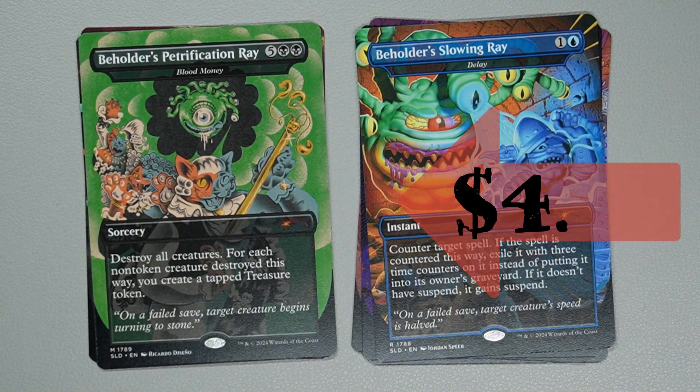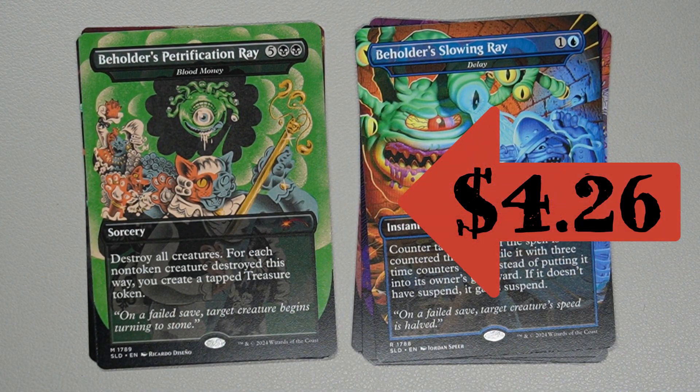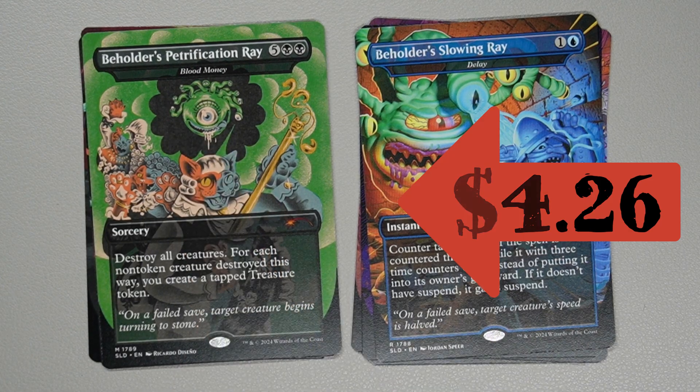Next one is Beholder's Petrification Ray — for 2 black and 5 generic, a sorcery. Destroy all creatures. For each non-token creature destroyed this way, create a tapped treasure token. Nice little artwork.